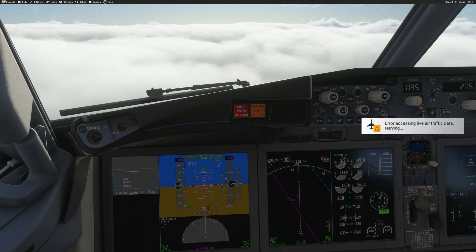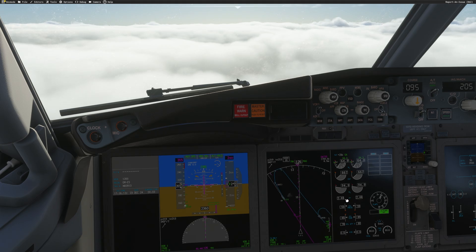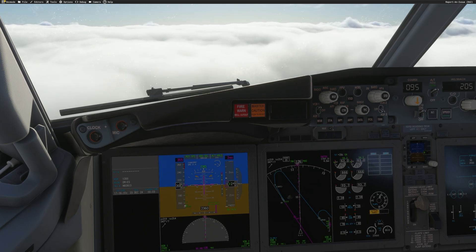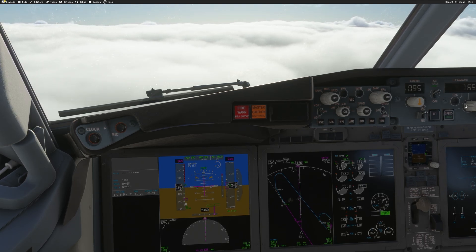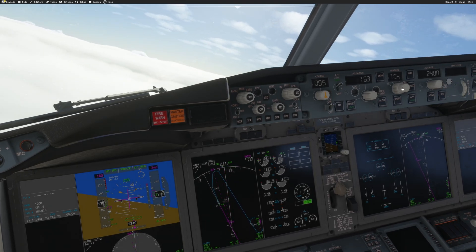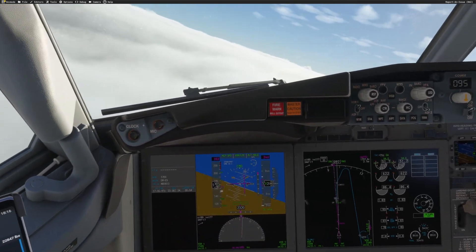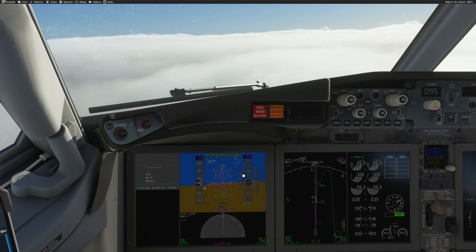We can see we're getting closer to the centerline; the speed is good. An advantage of programming the FMC is that you have a full missed approach procedure set, so if you go around everything is ready. Flaps — we already have flaps 5, that's good. Bug 5 at 160 knots. The aircraft is turning final; I'll set the bug to 5, inbound 1-0-9-5. At 10 miles, glide slope will be alive at 8 miles — looks perfect.